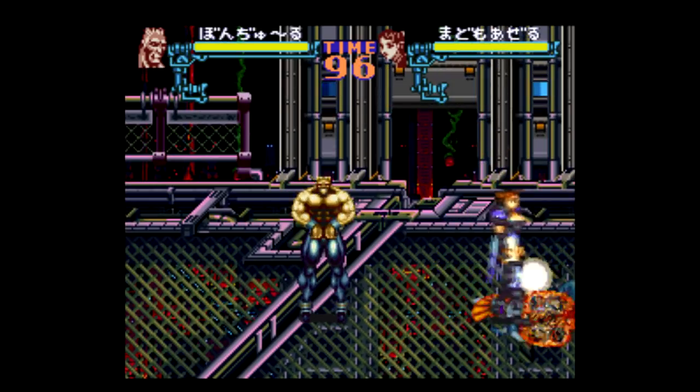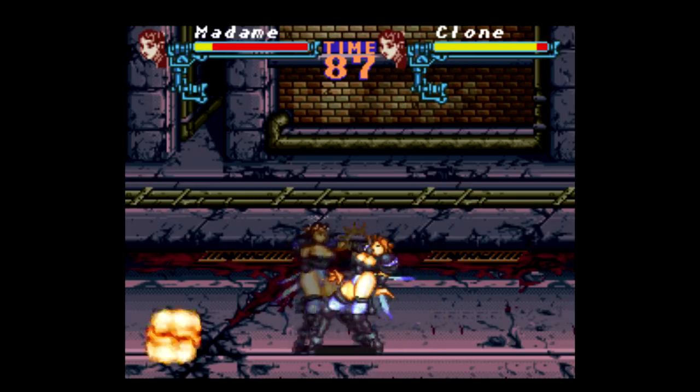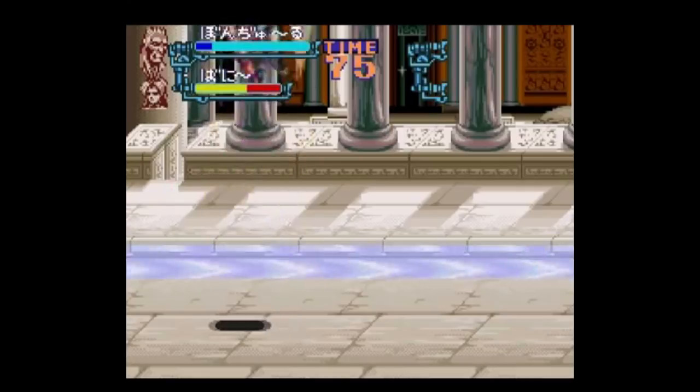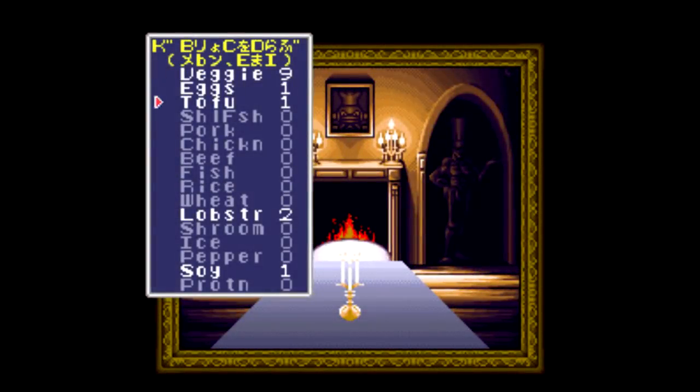When you defeat an enemy, they'll drop something that resembles food — everything from tomatoes, garlic, onions, roasts, all sorts of stuff. But you don't use them to replenish health right away. At the end of each level, all the food you collected is listed for you. You pick two ingredients to create a meal, and that's how you get your health back — hence the gourmet in the title.